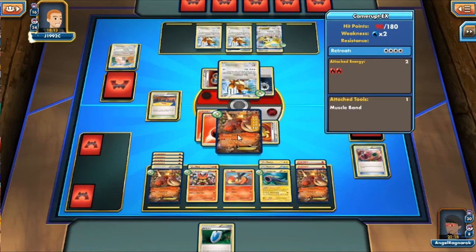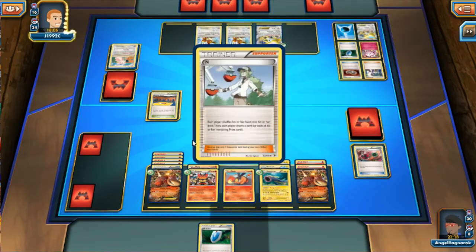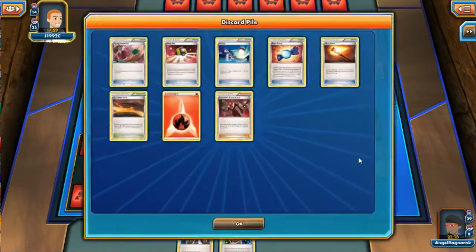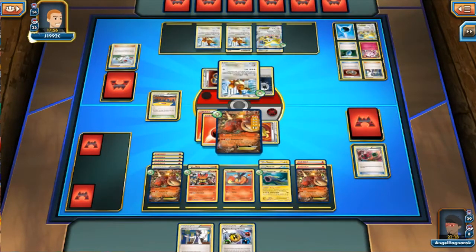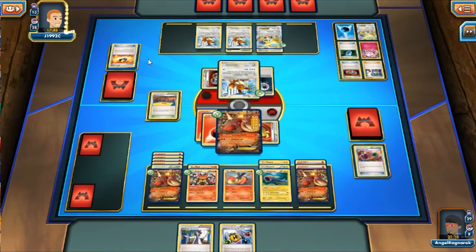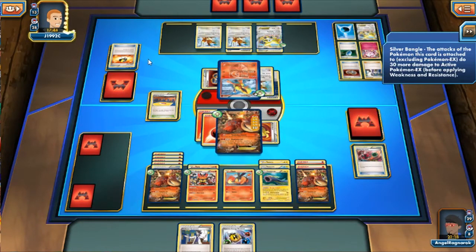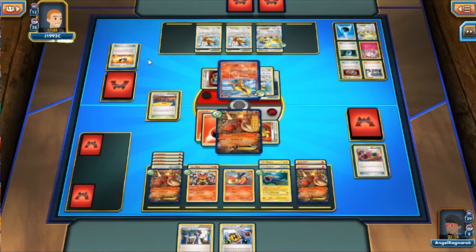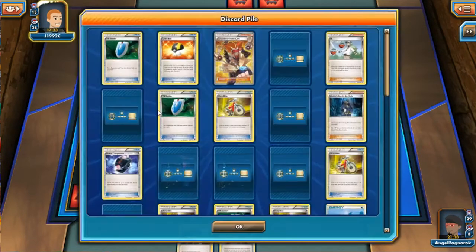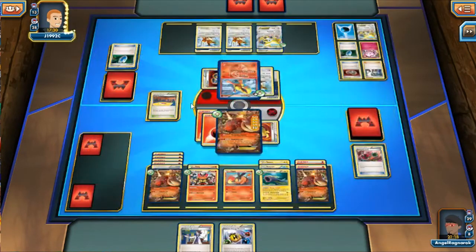He puts out his Eevee and most likely evolves it into another Flareon. He ends me. I get Sycamore and a Superior Energy Retrieval — only one energy in there so it doesn't do much right now. I still have 10 energy somewhere in my deck — I actually have eight on my Pokémon, so there are only two more. That's a lot of energy. He does get Flareon out and plays his own VS Seeker — he's played like five Ns at this point.